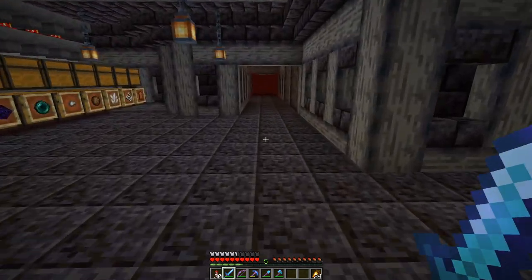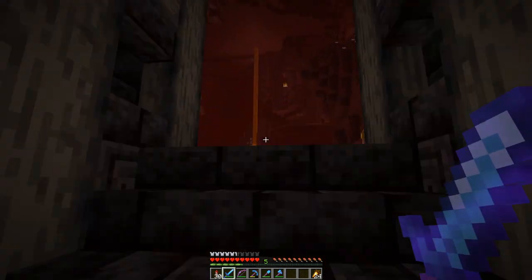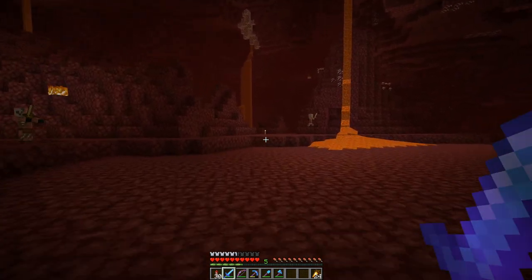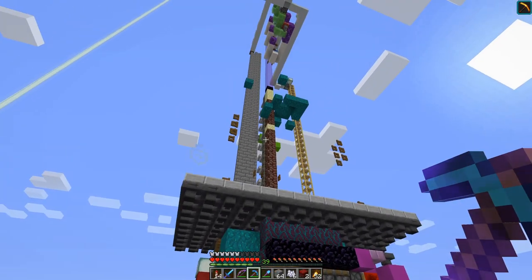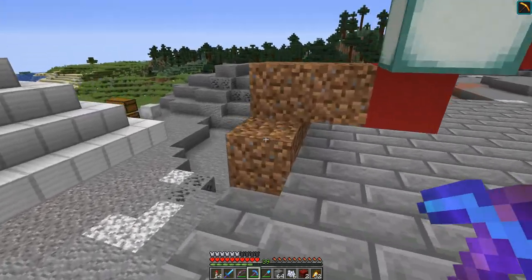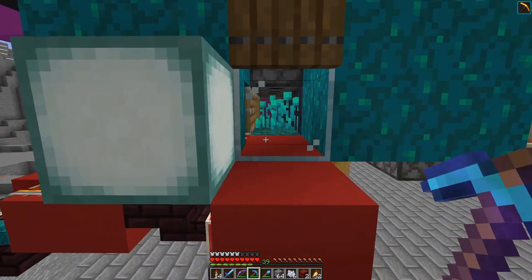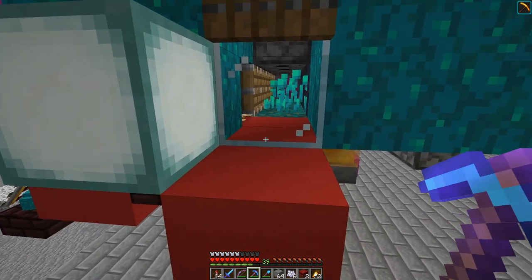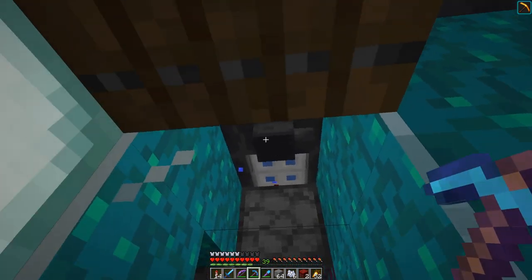That means we can move on to the item I promised at the beginning — figuring out how to deal with that nylium and building the building. And now, as promised, I will show you how you can switch out the warped nylium for the crimson one. For that purpose I created this little contraption with a trapdoor here on the side where the glass is.